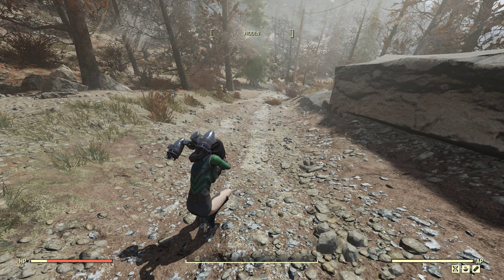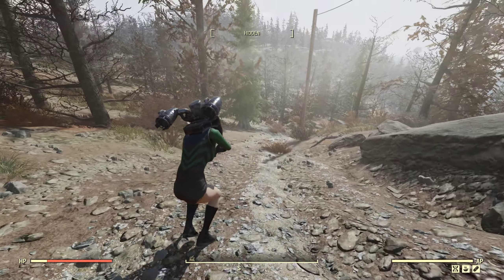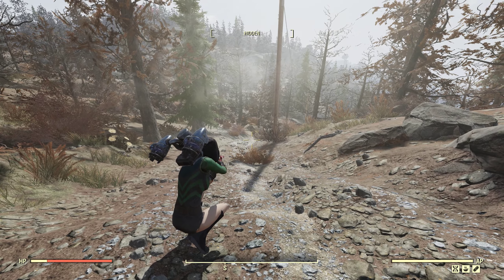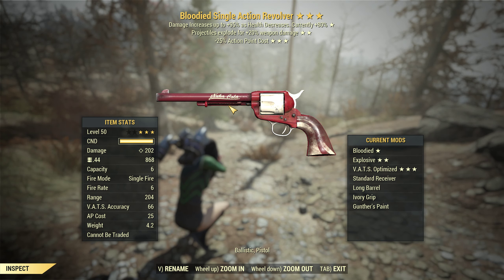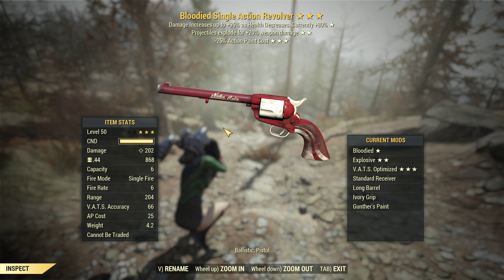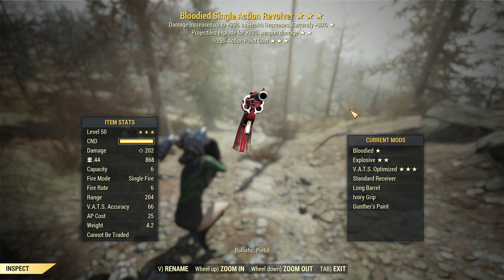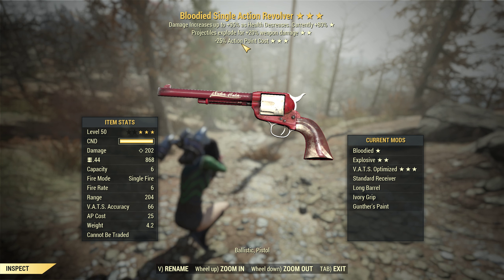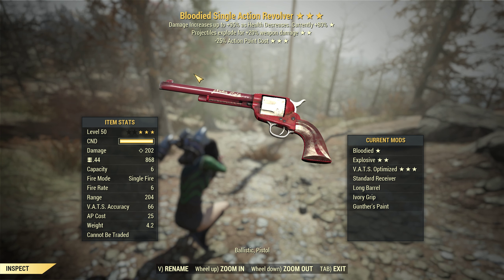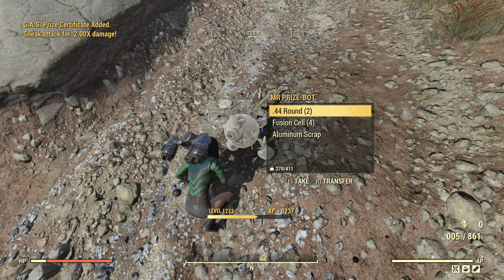Hello guys and girls, Foxy Raven TV here with another Fallout 76 video. Today is my birthday! In the next update we are going to get some buffed up pistols, revolvers, and other weapons as well. I just wanted to check this out before the update went live so I have something to compare them with. I crafted a bloodied with explosive and minus action point cost, and we have the standard receiver, long barrel, ivory grip, and guns paint.